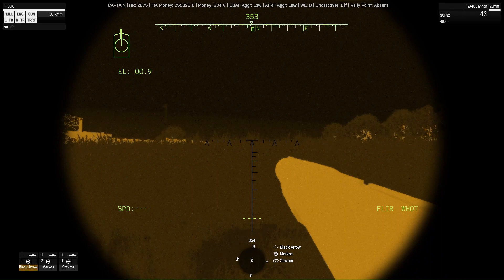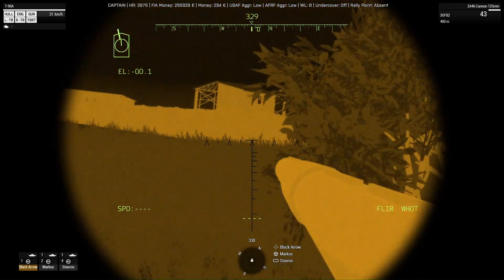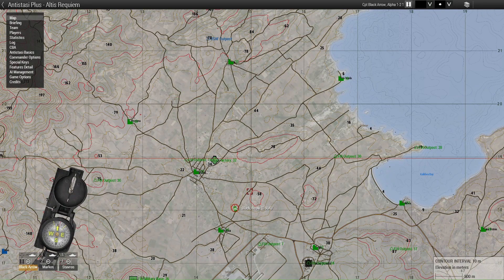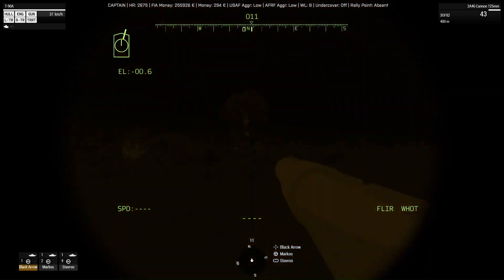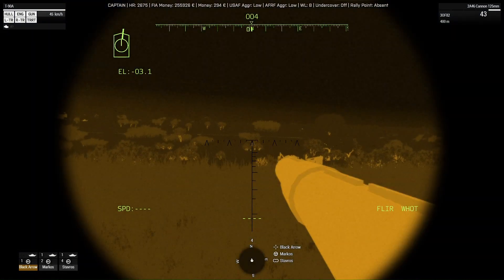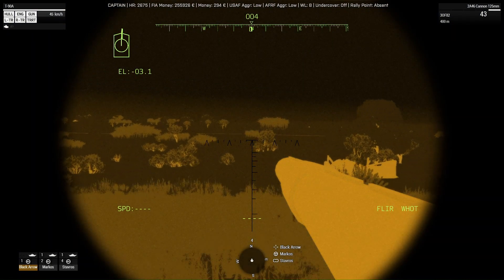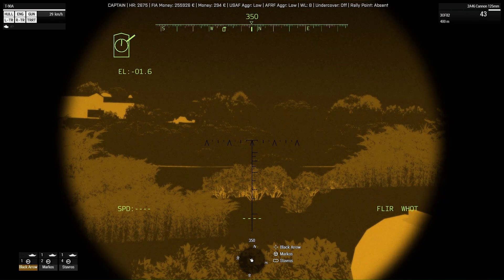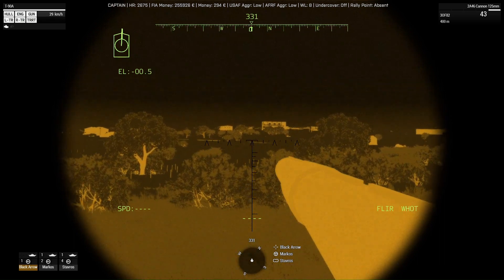Just scanning around with the thermal imager to see if there's any infantry out in the open that might be a danger, and also any vehicles that might pose a threat. In Arma you basically just need two people to operate a tank — a gunner and a driver — but I would recommend at least three people, because then you have a commander who can look around while the gunner searches for targets.